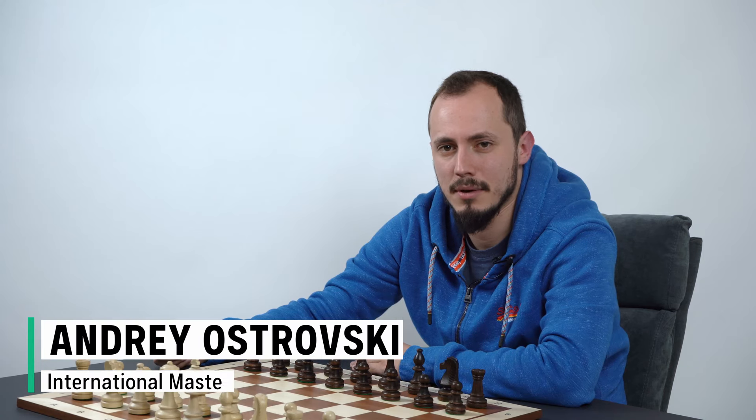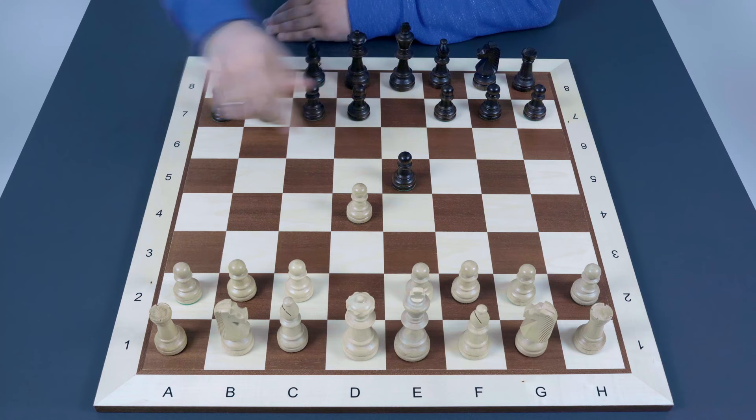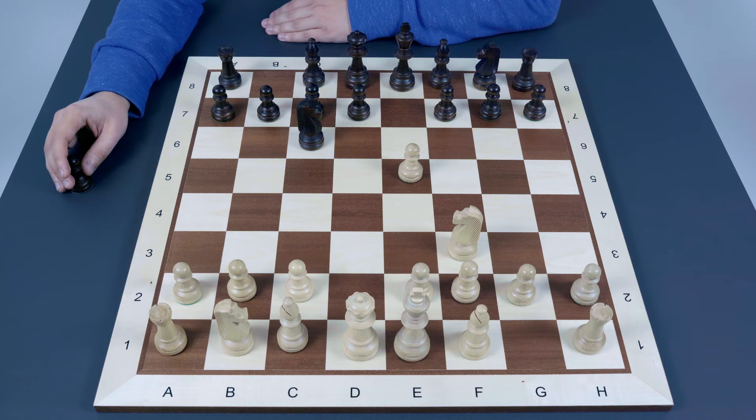Hey guys, in this video we're going to discuss one strange gambit, which is called the England gambit. Let's have a look: d4, black reacts with e5, already attacking the pawn on d4 and actually sacrificing a pawn. After d captures on e5, black continues with knight to c6. White responds with the very natural knight to f3, protecting the pawn. Now black makes this queen to e7 move, intending to capture the pawn on e5 in the next move.